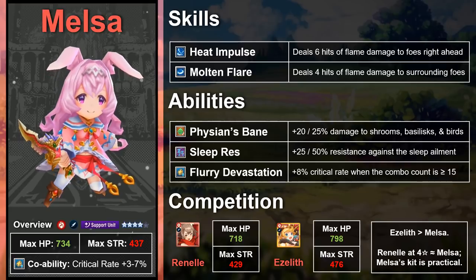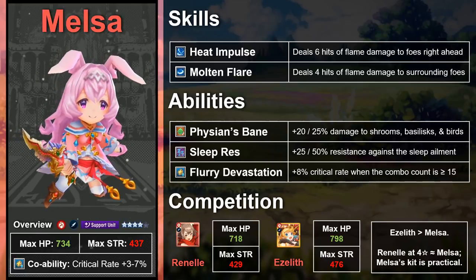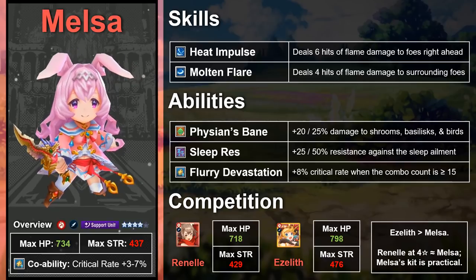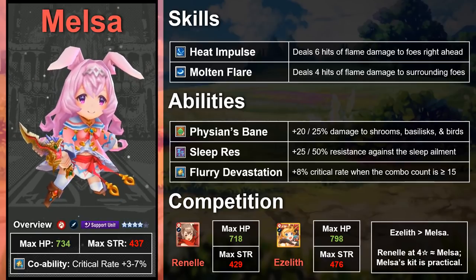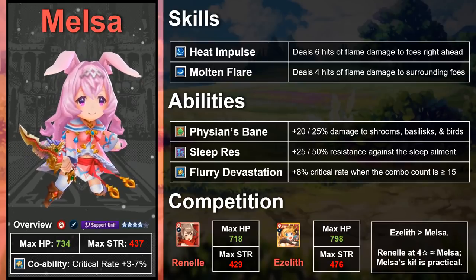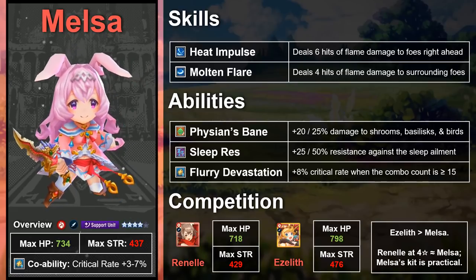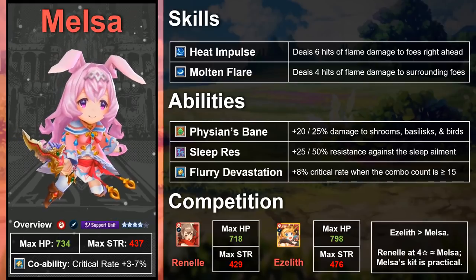Instead, let's get to her real competition. There are two other Flame Dagger support units in the gacha pool already — Renel and Ezalith — both of whom can match Melsa in terms of usefulness. First I'll discuss Ezalith, since the contrast here is stark.